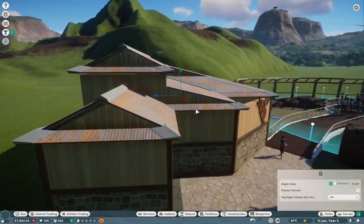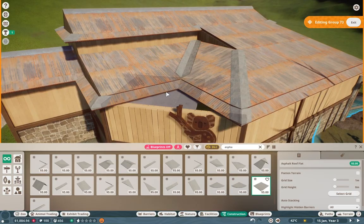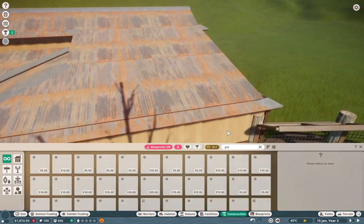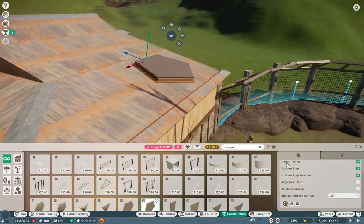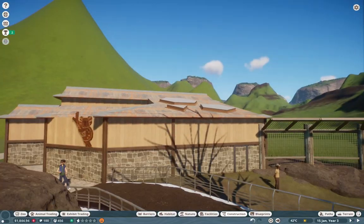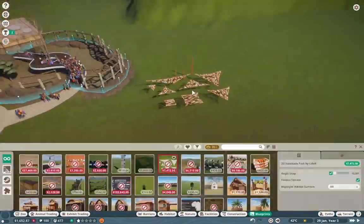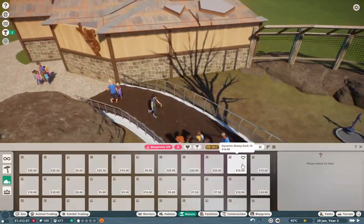Just making sure everything has some nice elevation. Doing some asphalt pieces over there just because I wasn't going to do a custom roof right there. But I do some kind of skylights over here, kind of based off of... I forget what this is based off of actually. Maybe it's based off of something that I dreamt up.